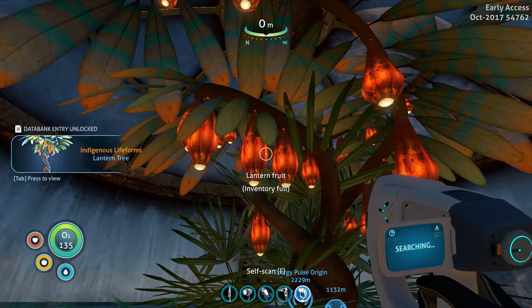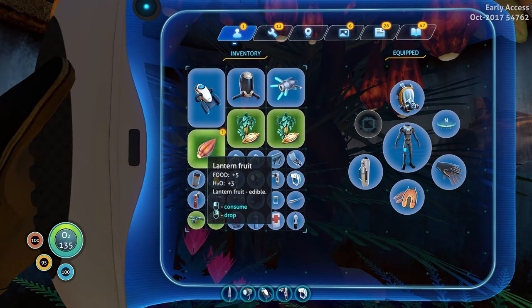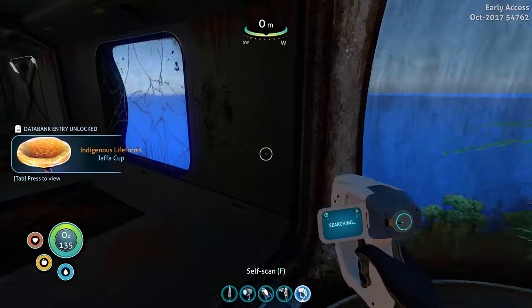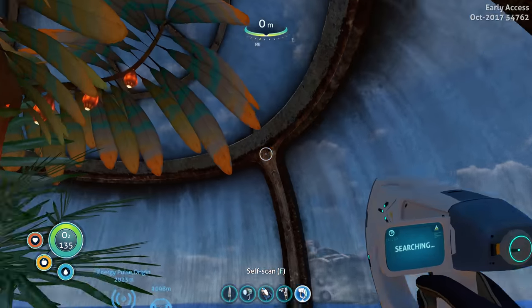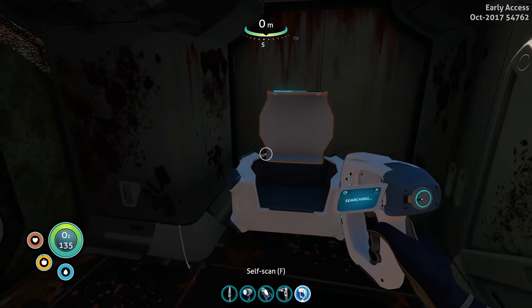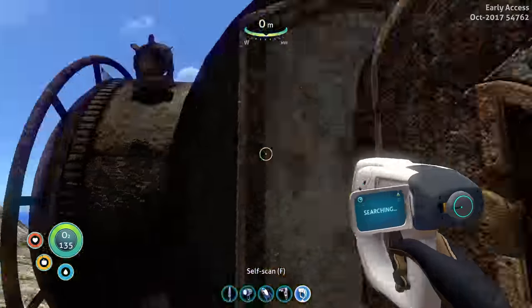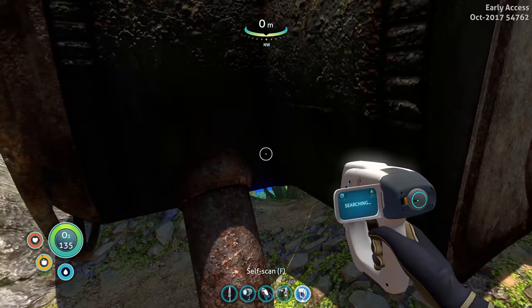Now if you pick some of this lantern fruit, you can actually plant these fruits and each one will grow a tree. And if you don't have it already, this is also the observatory here, which you could scan to build the observatory — which is basically a big glass room. And there's also a spotlight you can scan up at the top of this base.